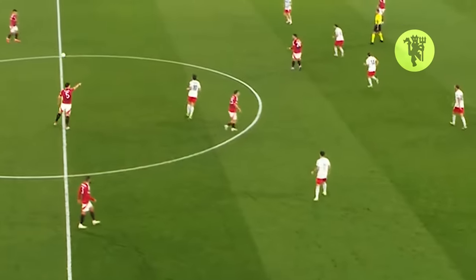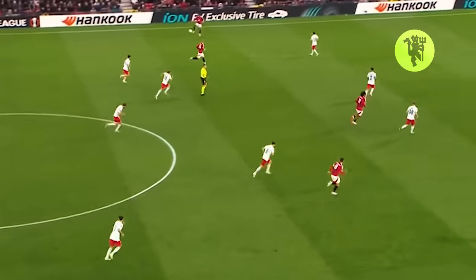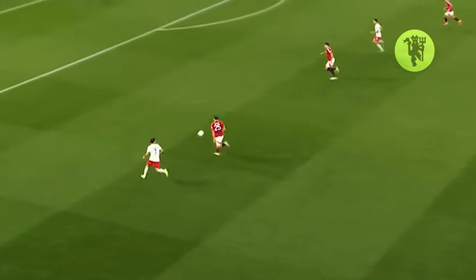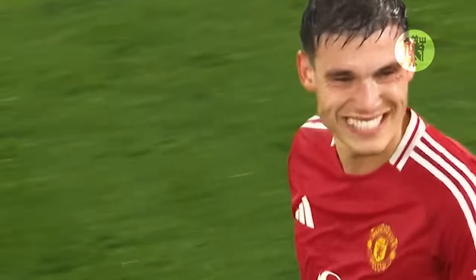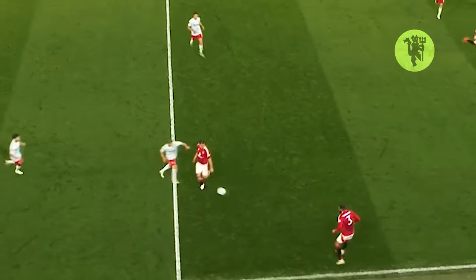Christian Eriksen, the player, alongside Ugarte. Ugarte finds Ugarte. Fernandes, tried on there by Van Wolfswinkel. It just took a flick off... finding the spaces because, as I say, that formation just... lands on Ugarte.